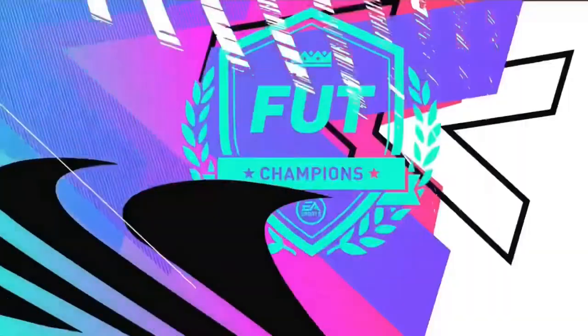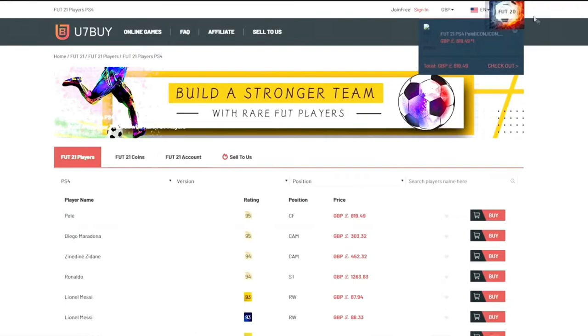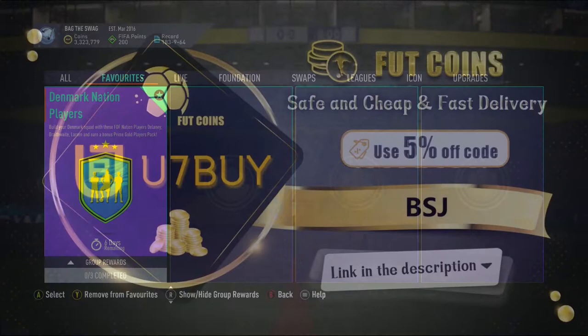If you guys are looking for cheap and reliable FIFA 21 coins, check out U7Buy FIFA — link in the description — and use discount code BSJ to get five percent off at checkout. What's up guys, and welcome back to the channel.